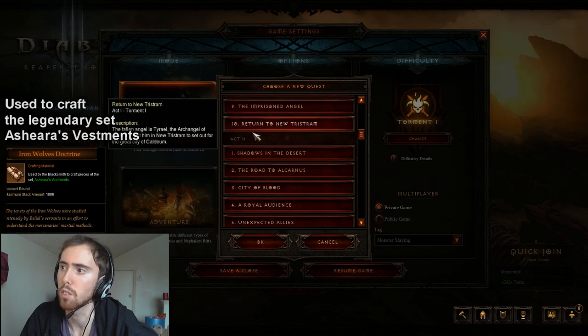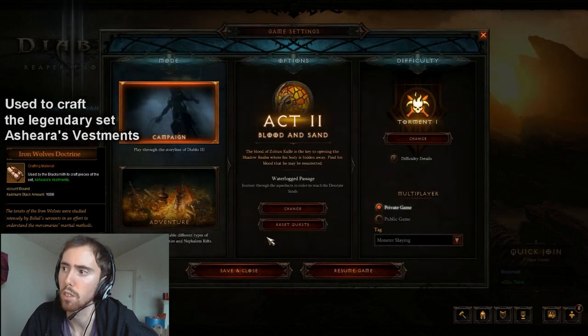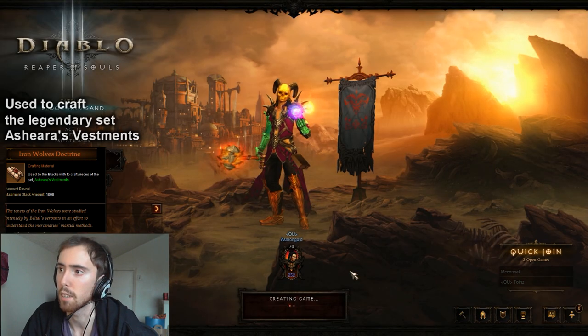You need to go over to the Blood and Sand part of Act 2, as you can see, and go to the Waterlogged Passage and start the game. You're doing this on campaign mode, not adventure mode.